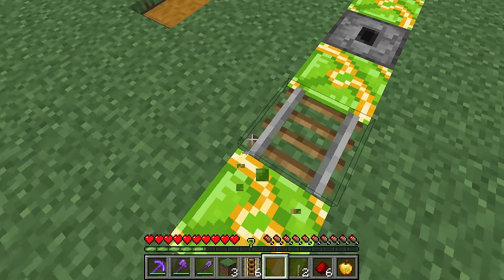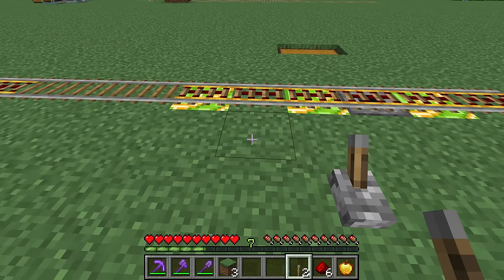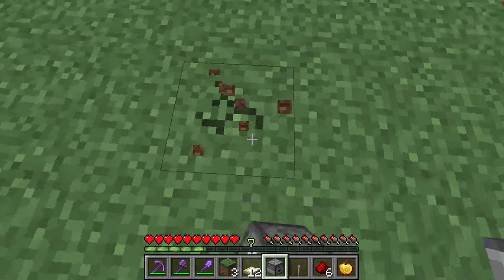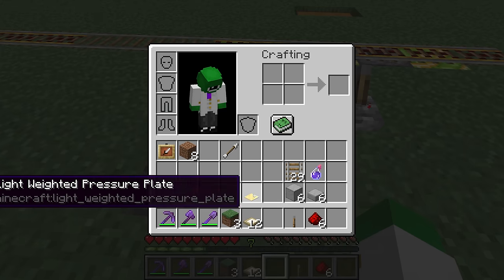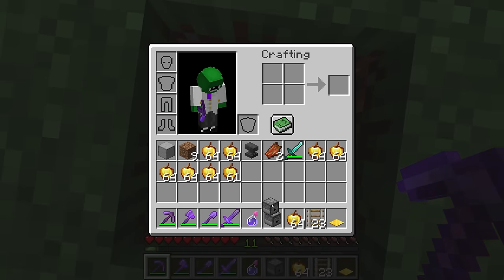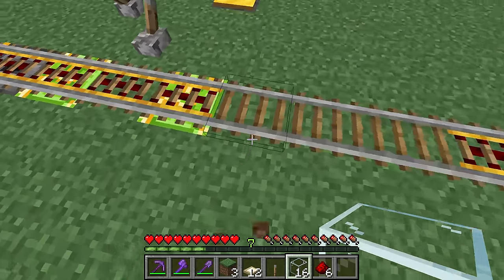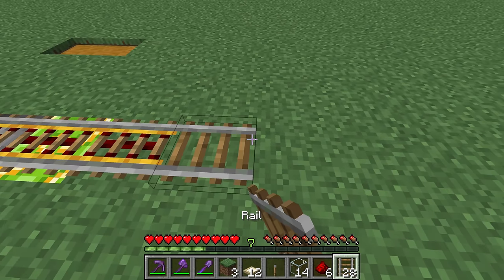Break the rail here and place the six powered rails across. Grab a lever and place it diagonal to the other lever so that when you flick it on the rails will turn on but the dropper will not — that's very important. Looking at the two levers, go one block over, break the block, and put inside as many golden apples as you have. Place a light-weighted pressure plate on top. Correct the placement so the dispenser is where the powered rail is and the dropper is where the golden apples are. Take the 16 glass and place two of them one block away from the last powered rail on the chest side, and two more one block away on the other side of the powered rails.